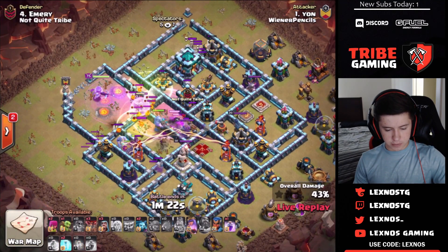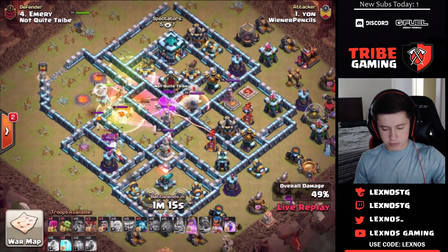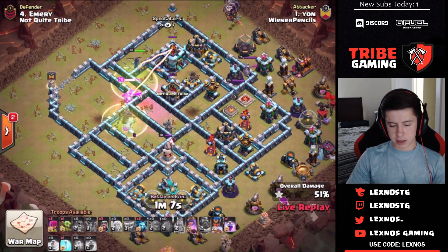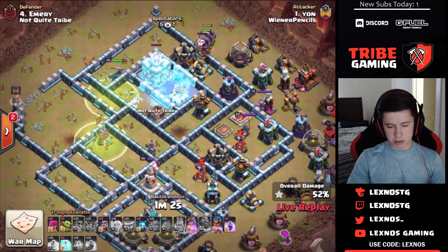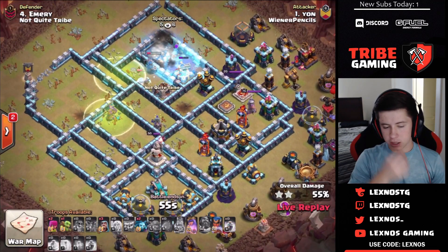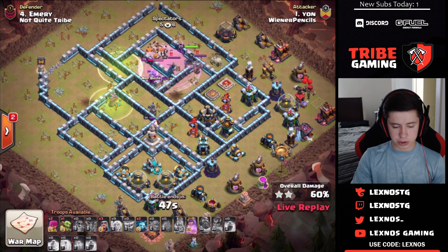The blimp got manually popped — it had to have been a mistake. There were likely two seeking air mines right there. Now he has to send in the roachamp for the town hall and invest a freeze just to make sure it goes down. All the healers died too. This entry might have been baited — looks like a freeze for the town hall and expo. That blimp just got annihilated as soon as it was dropped.